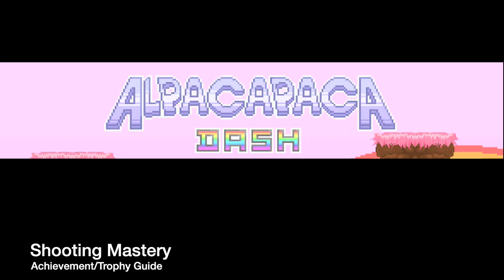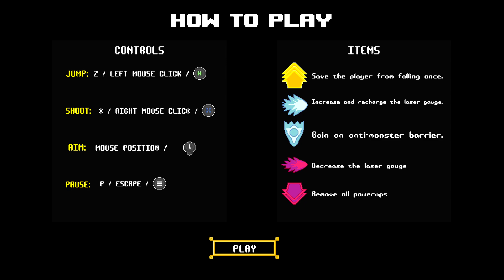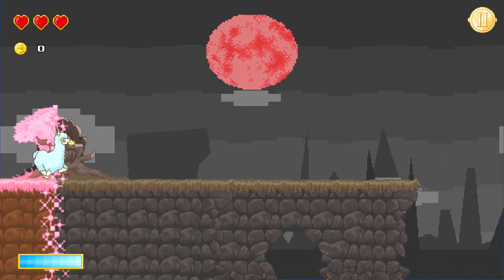What's up everybody, it's John here from TheGimmeEgg.com. Here we are today in the new title update for Alpaca Packadash, going for the Shooting Mastery Achievement. This is to keep a laser fire going for at least 3 seconds. Make sure you hop into the game — I recommend doing this on easy mode.